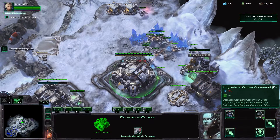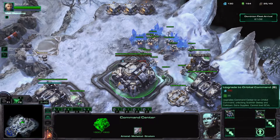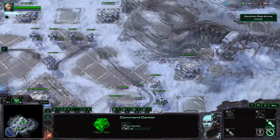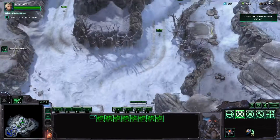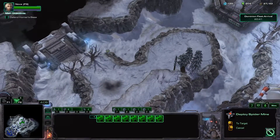Get orbital command so I can build supply drops for free — that'll help me out later on. I should start building some bunkers. Build some more spider mines there, spider mines here, spider mines here, and spider mines here.